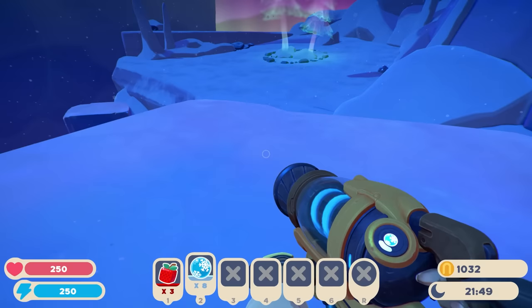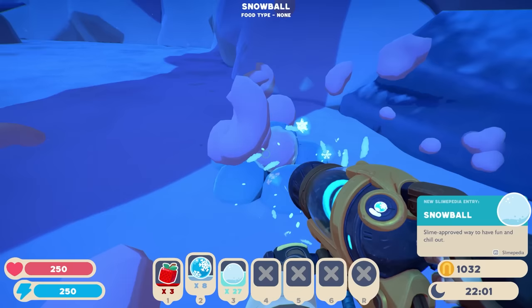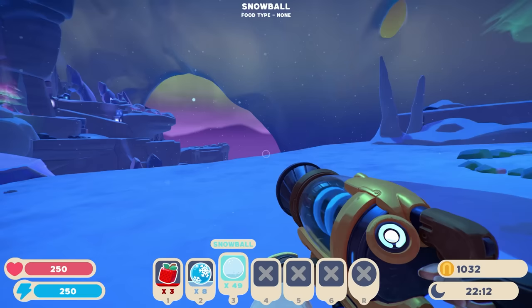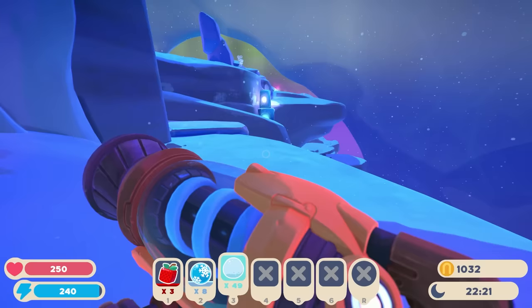'Snowball — slime-approved way to have fun and chill out.' No way! Hold on, we gotta get a whole bunch of these — we have to launch these at slimes! We've got to launch these at some slimes. I don't see any slimes right now though. This area is really pretty and cool.